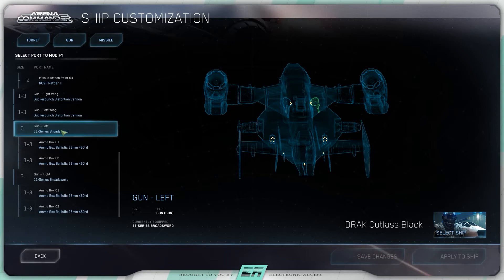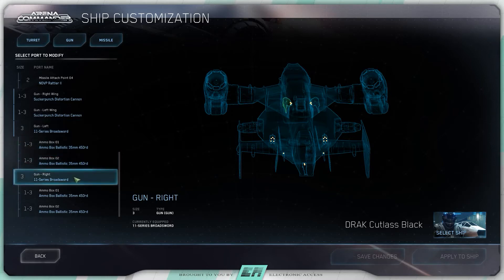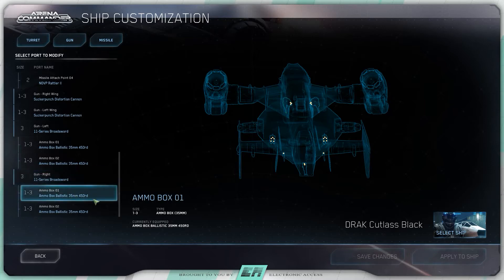On the top of the Cutlass Black is a manned turret. The left gun slot is a size 3 hardpoint carrying an 11-series Broadsword with 900 rounds of 35mm ammo. On the right side of that same turret, it's also a size 3 hardpoint carrying an 11-series Broadsword with 900 rounds of 35mm ammo.